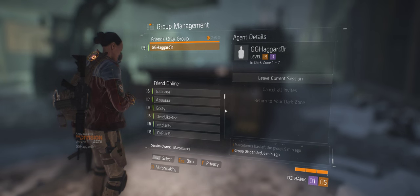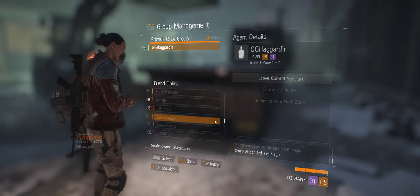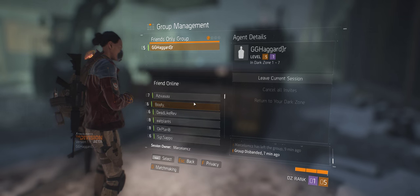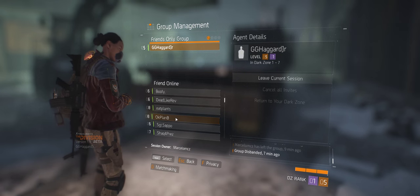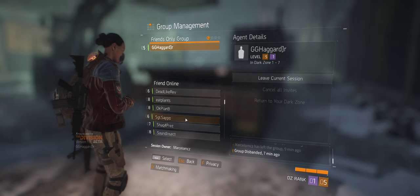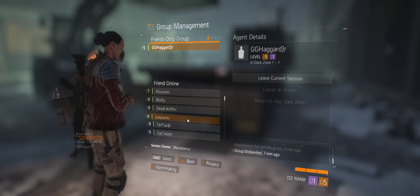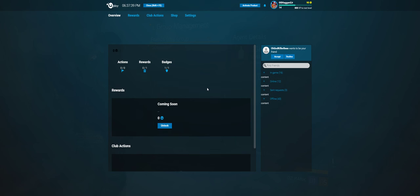So many loading screens. There you go — escape, group management. Highlight anybody else. Whose name am I looking for? Ogadkillerbase — I sent you a friend invite. Ogadkillerbase. Shift F2, sorry.